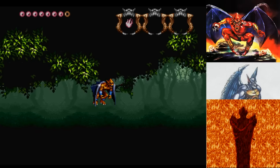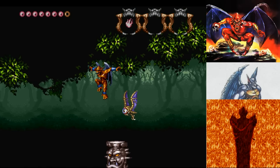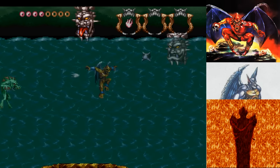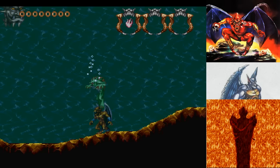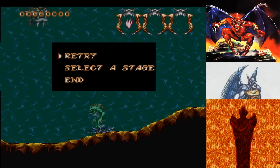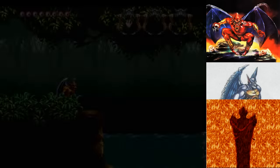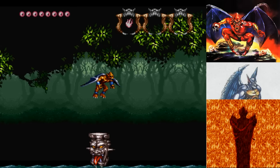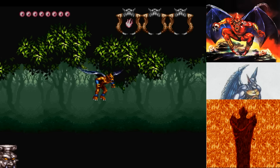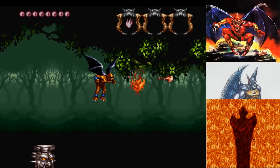Now these damn Cyclops bats take multiple hits from the fire crest for Firebrand to destroy. And platforming, folks, is hard. I didn't even mean to fall down here, but now we're gonna demo this off. Firebrand can't handle water very well — he's a fire gargoyle. His crest is broken, shattered into multiple pieces, and we only have the basic fire. He's got limitations, everyone. I was just demonstrating a feature, that's all. I'm not bad at this game, honest engines.